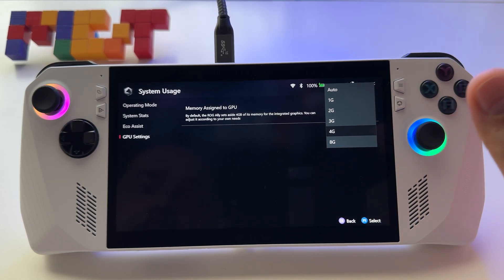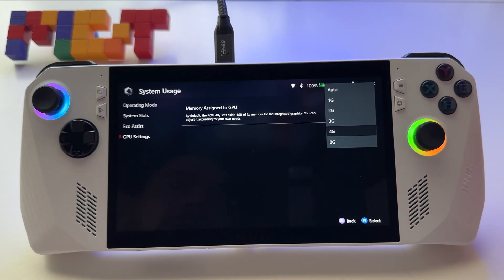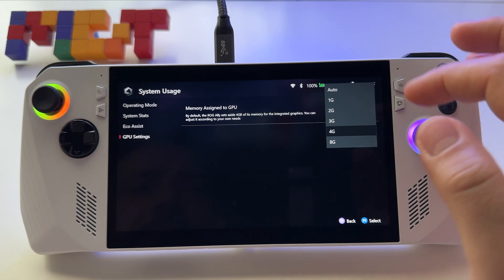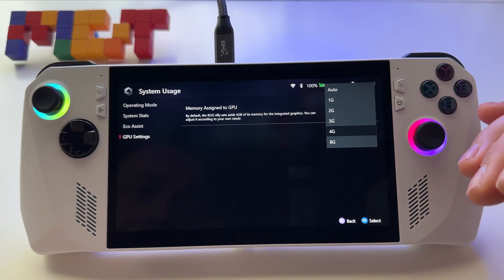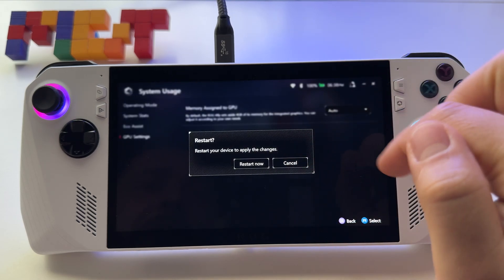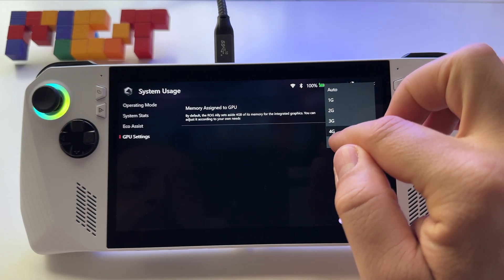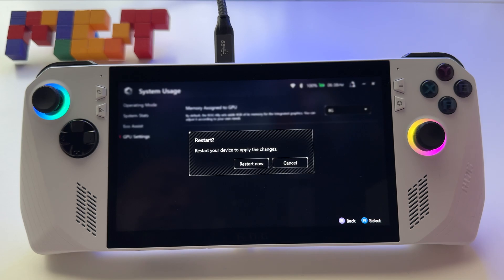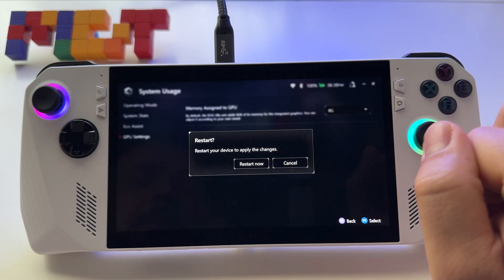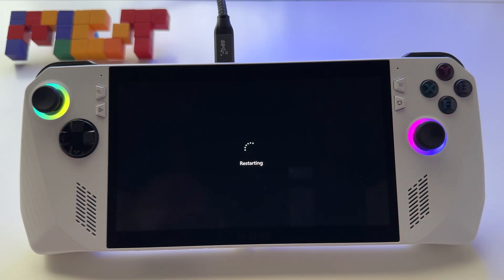Be very careful how you use it, because some games won't need eight gigabytes of video RAM. On Windows this is a bit tricky — you can probably set it to automatic and try that to see what happens. I will make some tests with eight gigabytes. After you select the value, press Restart Now, and that's it.